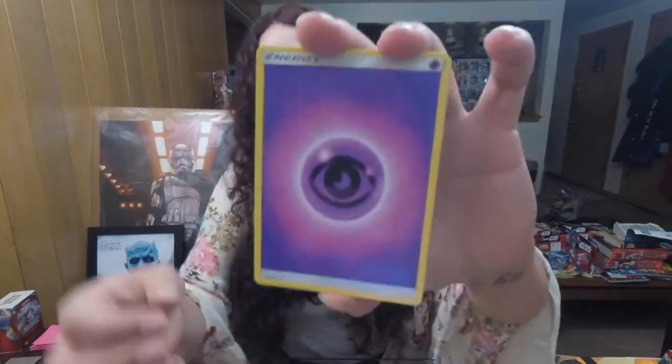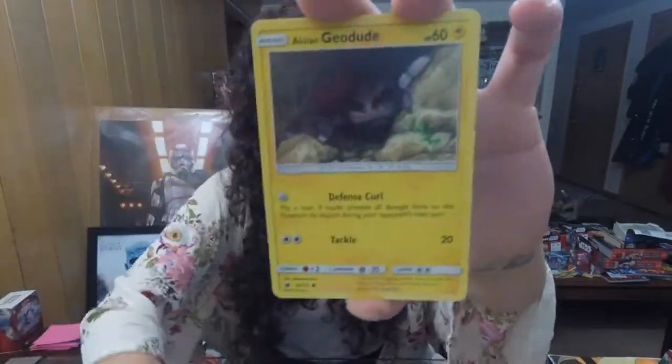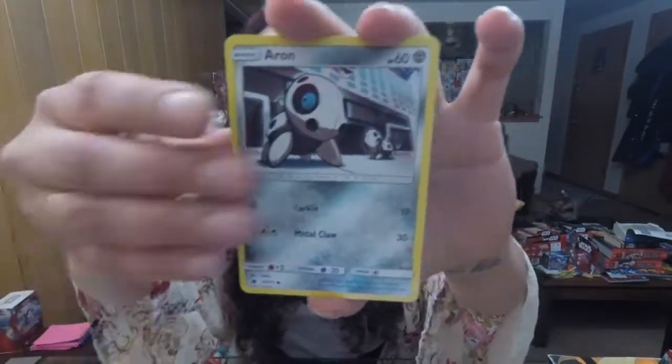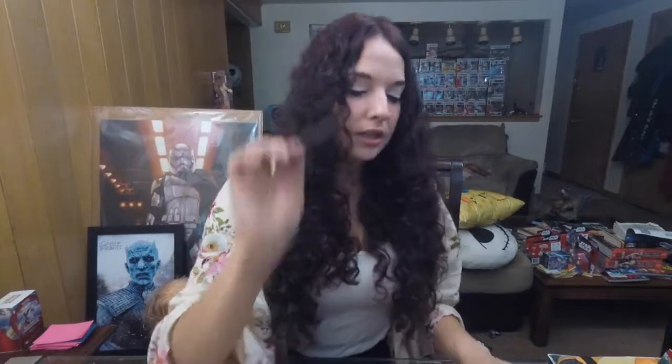Seems like the first half was the good half — we're getting all the regular rares on the end. Psychic-type Energy, Counter Special Energy, Miltank, Gastrodon, Shellos, Jangmo-o, Alolan Geodude, Remoraid, Aeron, Houndour, Octillery rare — the coolest Octillery in the world.